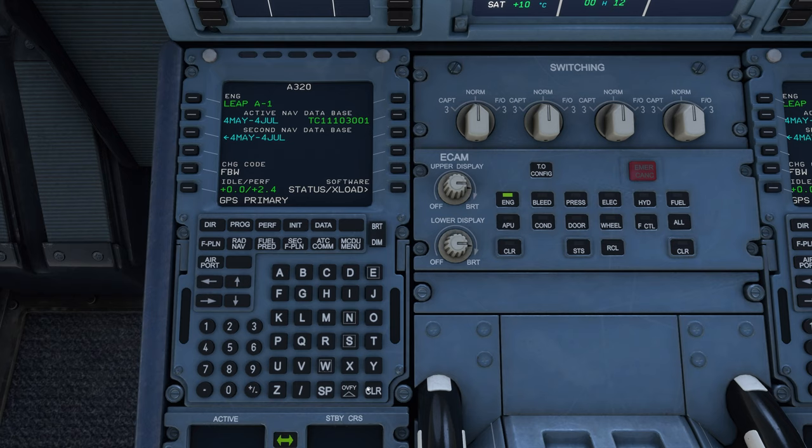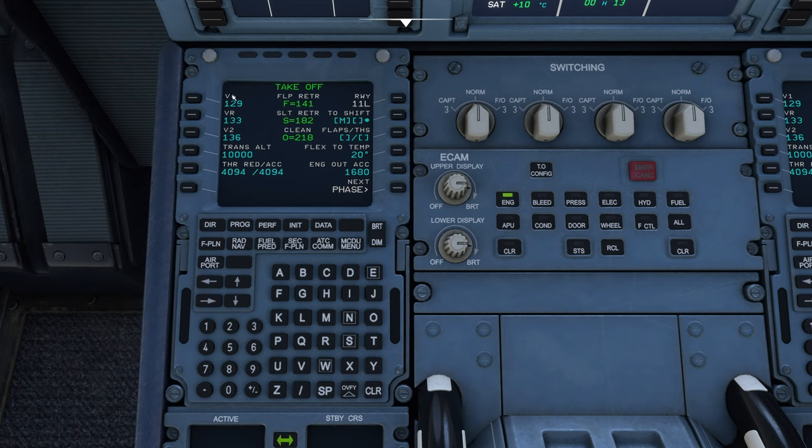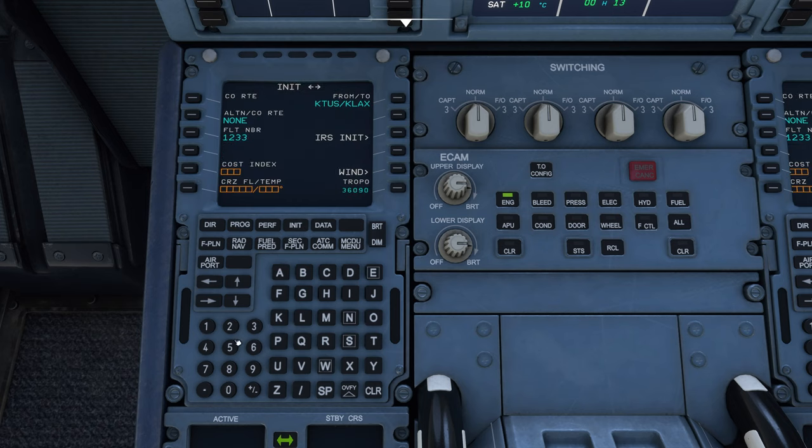Let's go ahead and get the aircraft set up. As always we're going to check our systems. I auto-populated the flight plan through the simulator before starting the aircraft, but some of the other information still needs to be edited. We're still going to be doing a flaps one takeoff. Our flex temp from previous videos is 64. Transition altitude in the United States is 18,000 feet. The cruise cost index is 20, cruise altitude is 360 with a temperature of 45 according to our flight plan.